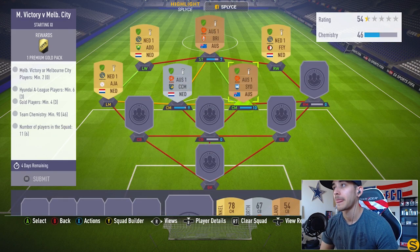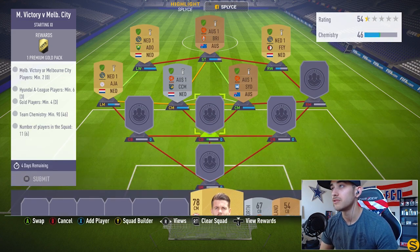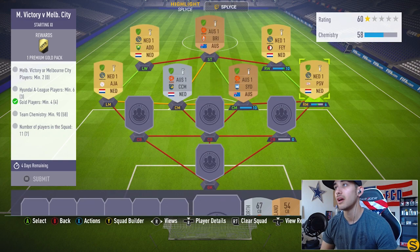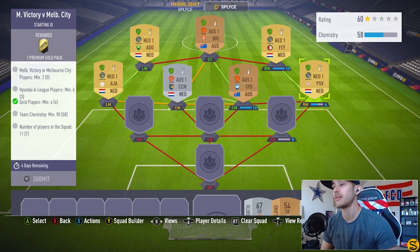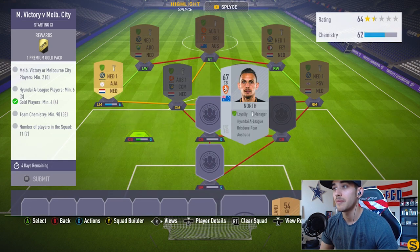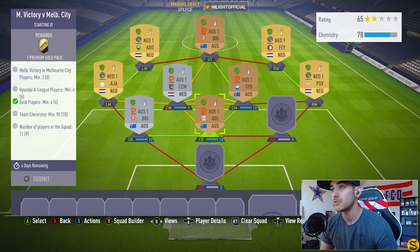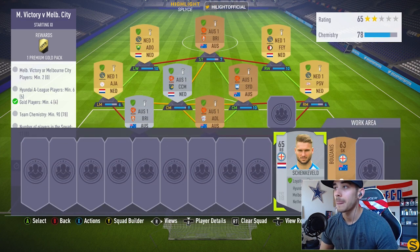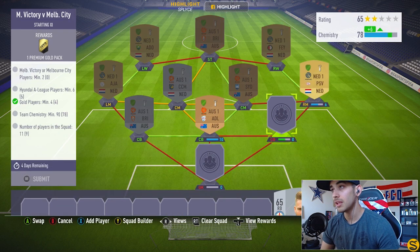The right mid is Van Ginkel from the Netherlands, who links up with the right winger — same club, same league — so we get the green link, which helps chemistry. The left center back is an Australian Hyundai A-League player. The other center back is from the same Australian league. The right center back is a right back player from Melbourne City, one of the required clubs.